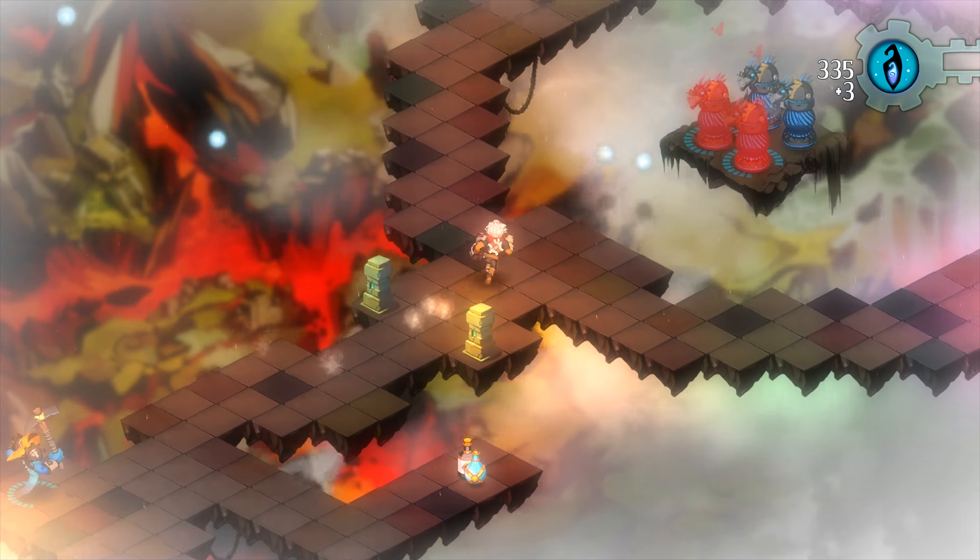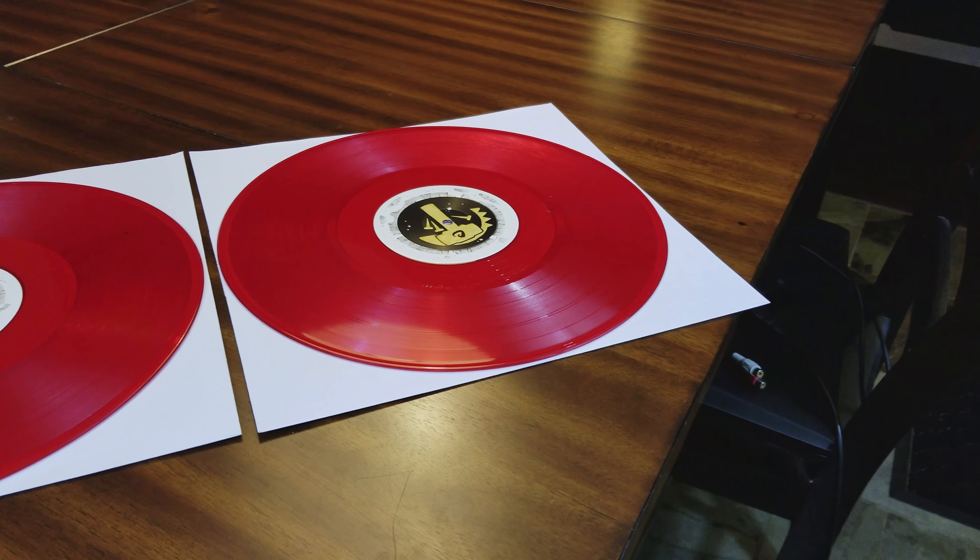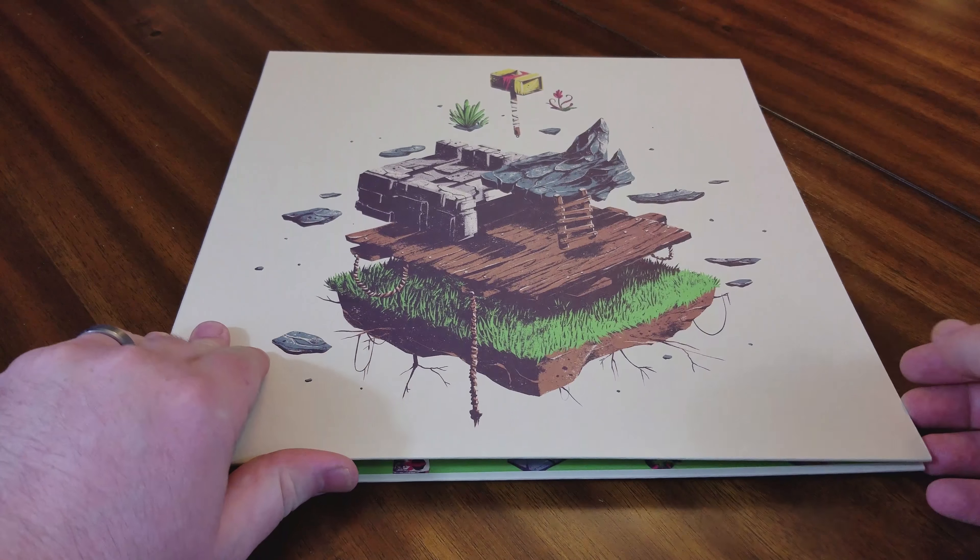The album was pressed on a double LP, this one being a gorgeous transparent red pressing limited to 200 copies. There was also a standard edition black pressing. It comes in a double gatefold with original artwork, and arrives with a signed piece of sheet music.